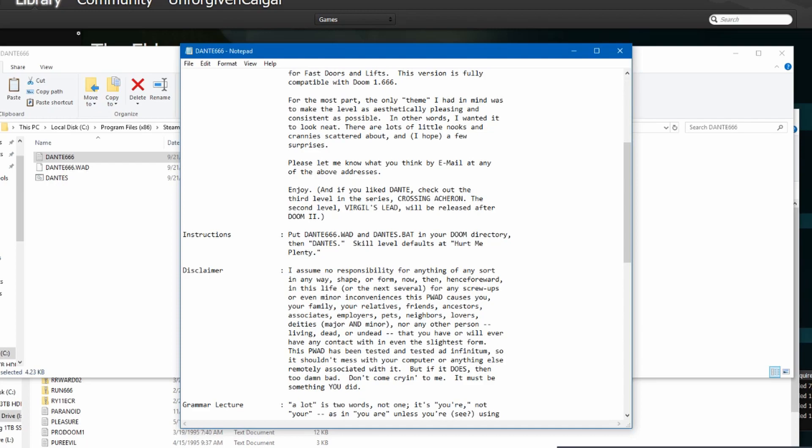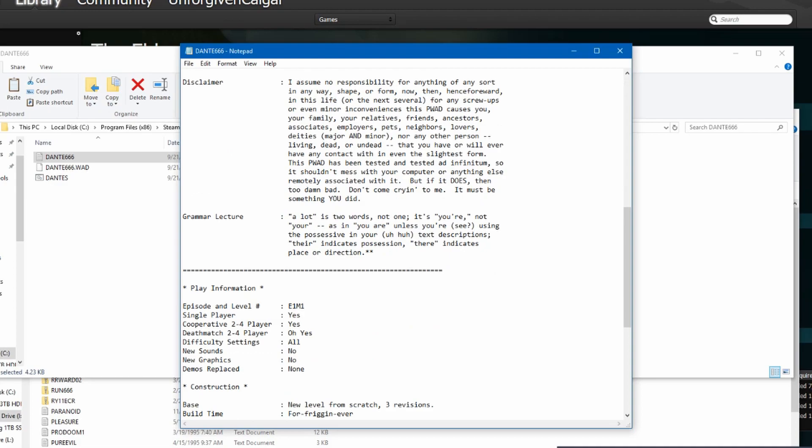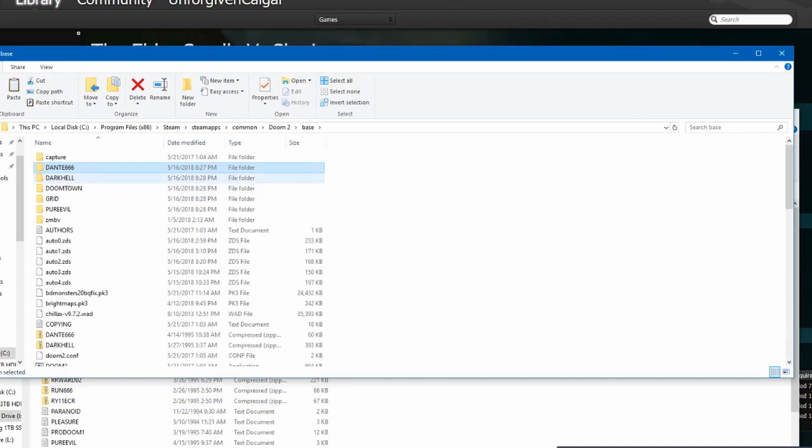Skill defaults that hurt me plenty. Is it 1-1-1? I'll just stick with the regular — just get the WAD and put it in. That's how I always do it, and for the most part it works.